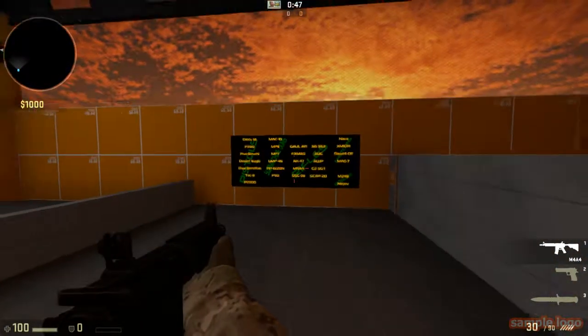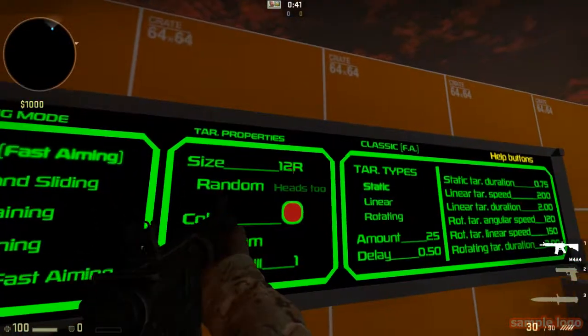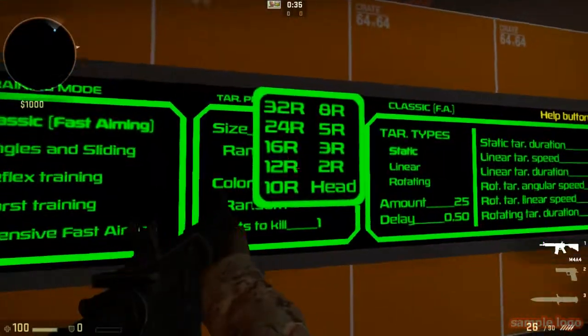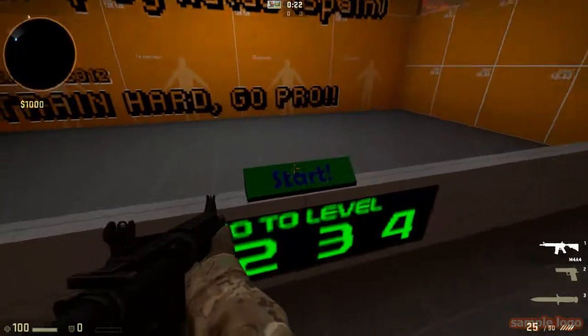As for target size, I wouldn't mess with it unless you want to go hardcore and set it to head size. The default is 12r. The head target is the smallest option — let me show you what it looks like.